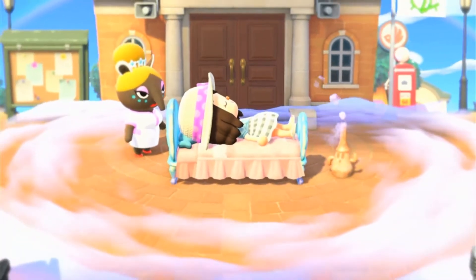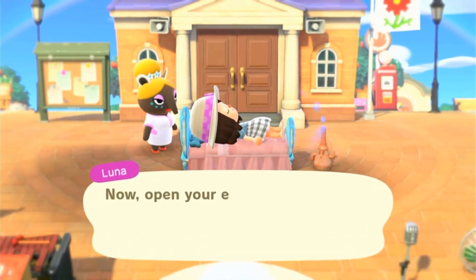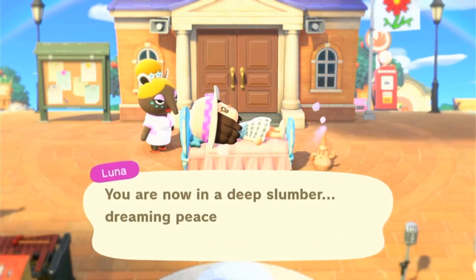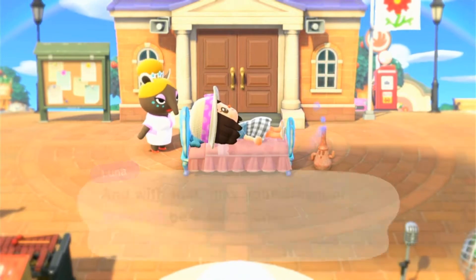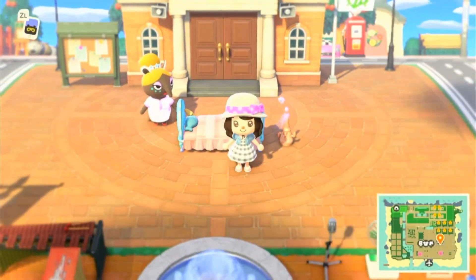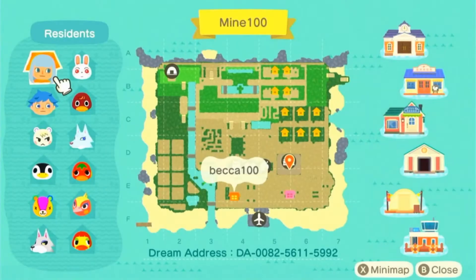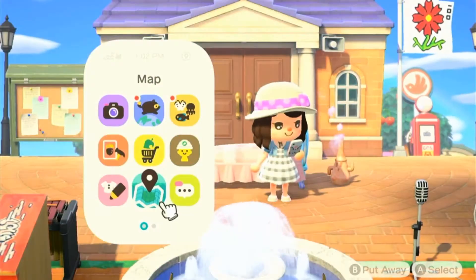Here we are dreaming of an island which prefers to be called Mom's Island, although the actual name is Mine 100. Let's check out the map. There are two houses and it looks quite structured.